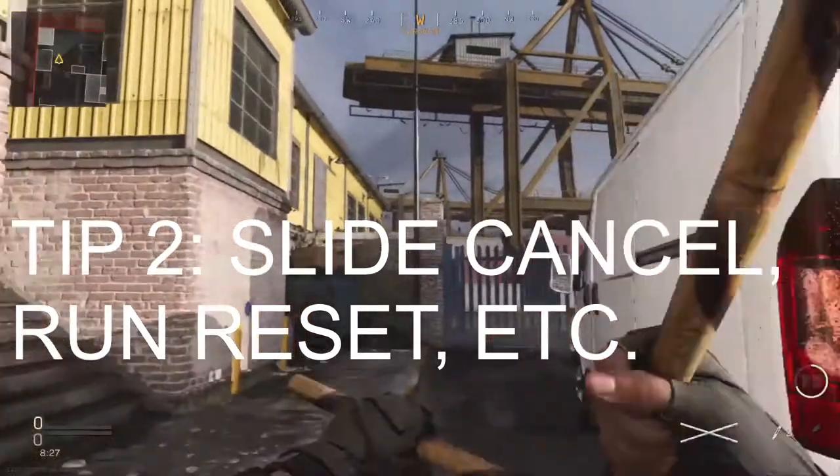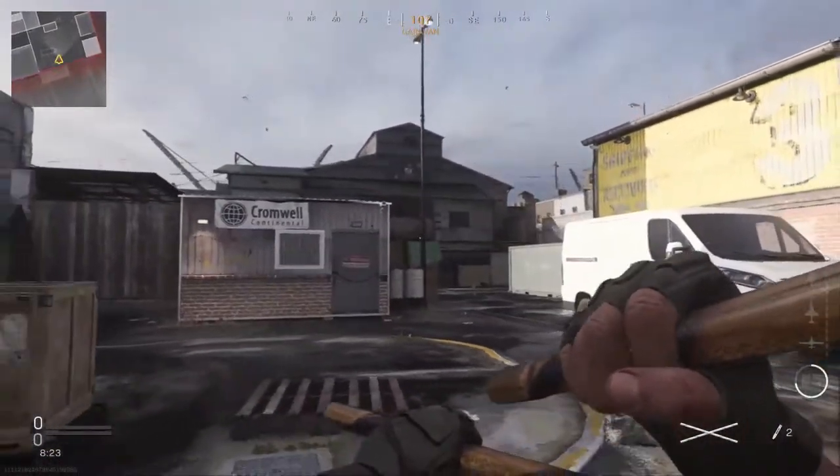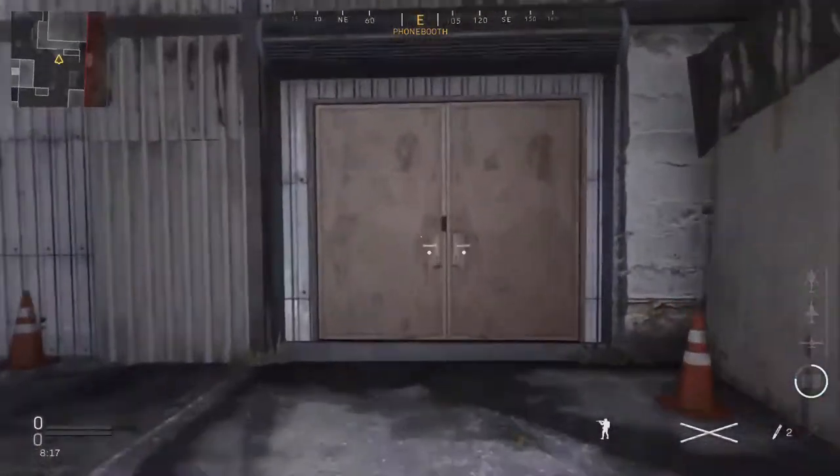This is probably the fastest way to get around the map. I'll be showing you guys a couple of techniques to make this even faster. First of all, we all know the typical slide — it gives you a little bit of distance, but it's not really that useful unless you're going to turn around a corner and pop someone.